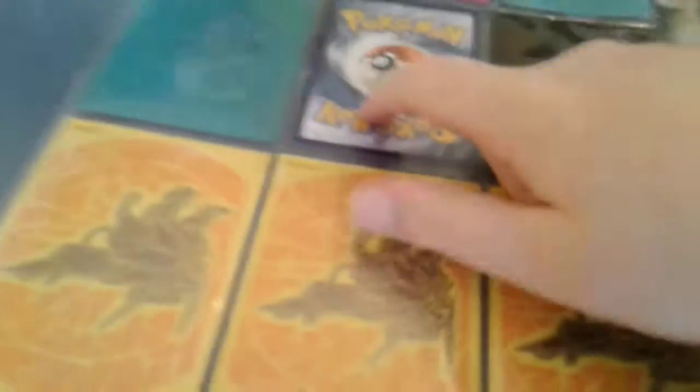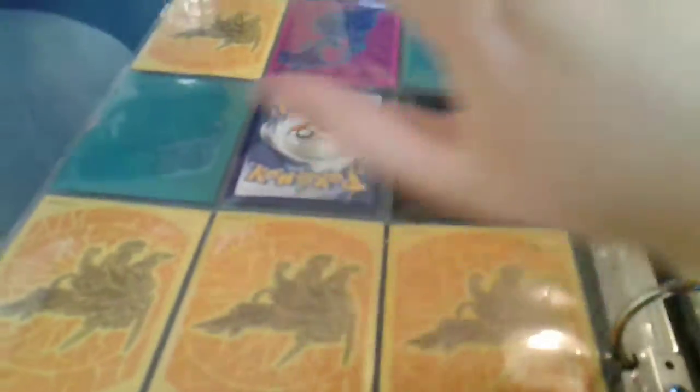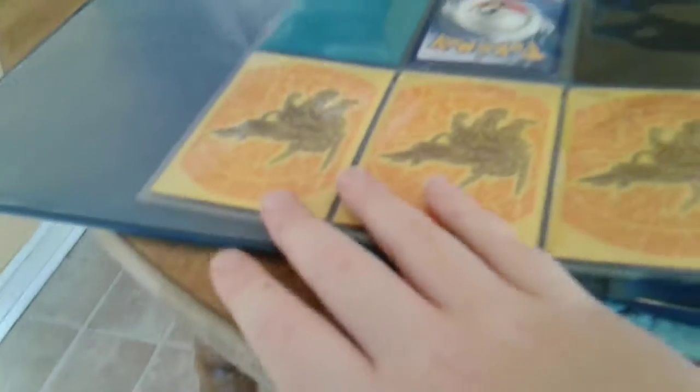Moving on to the next page — I need to cover my Umbreon, I keep forgetting. Never ever leave your GXs uncovered. You might be wondering why these are upside down — I love to protect the art on the top, so I put them in upside down. It's also easier to put them in that way.